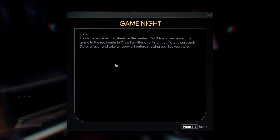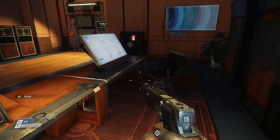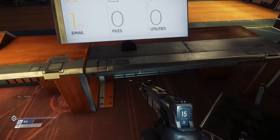Note: Elliot, if you left your character sheet on the printer, don't forget we moved the game to the rec center in crew facilities, and it's an hour later than usual. Take a happy pill before showing up. Eh, that's funny - playing a little space D&D.